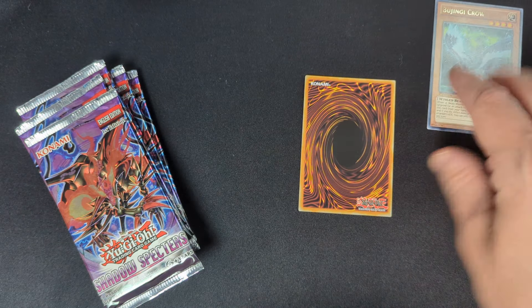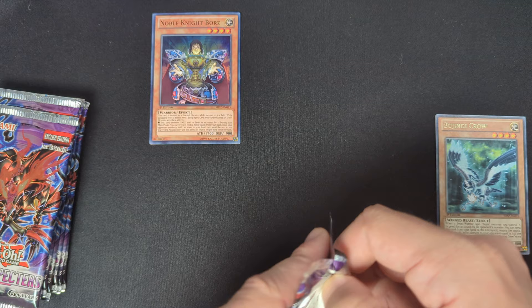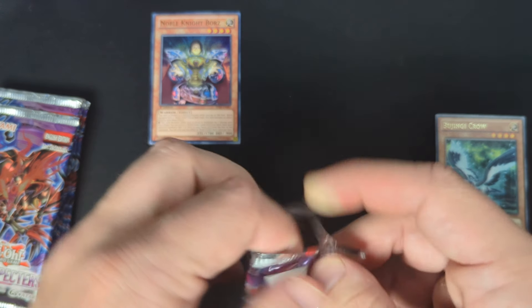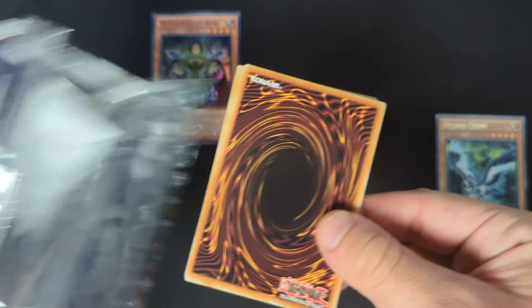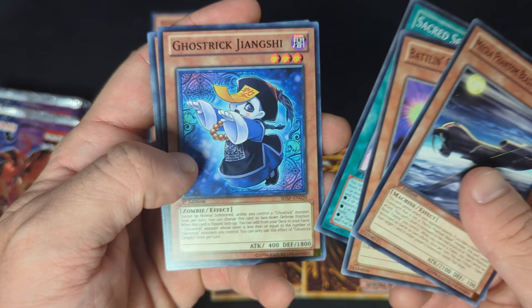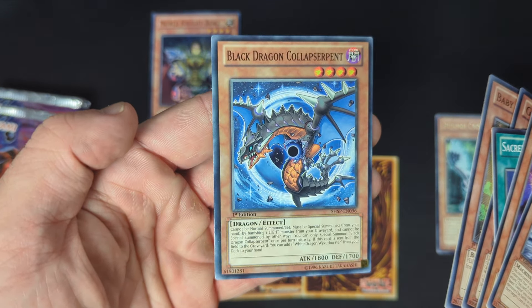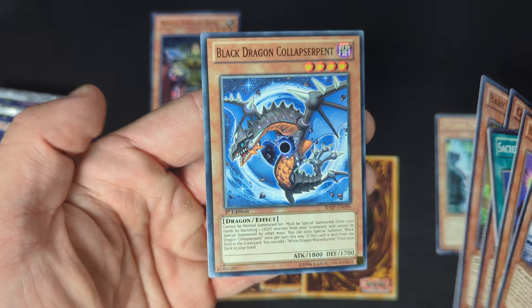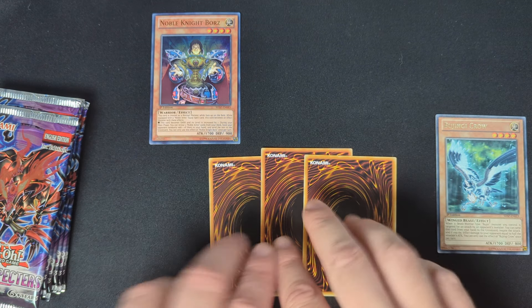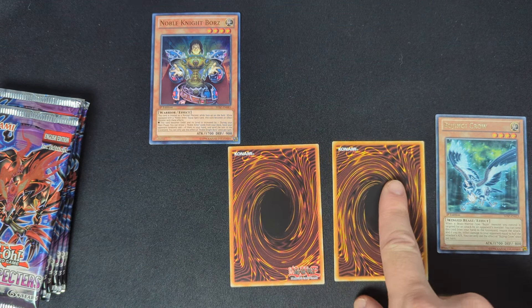If this is a common and the next is a rare, it could just be a common or it has the chance to be a holo. Let's flip this one — it's a rare, so this should be a holo. This one's a common, and just to show off the rare, this is Bujingi Crow — I love the artwork, it's so cool, though sadly not really one they play. And the foil is Noble Knight Boars. Hopefully you guys can tell how dark these are — they look really nice. Non-guaranteed foil in the very first pack!